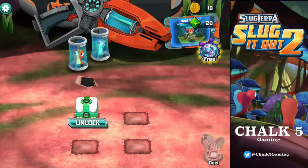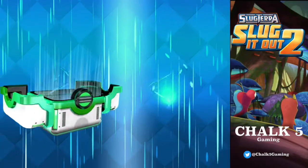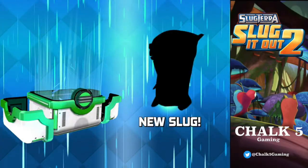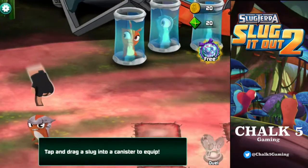So we need to unlock the first four slugs, I assume, before we move out of this tutorial. Open this one — is this going to be the electric one? No, Inferno's. Speed Stinger — nice. So he's an Inferno slug.